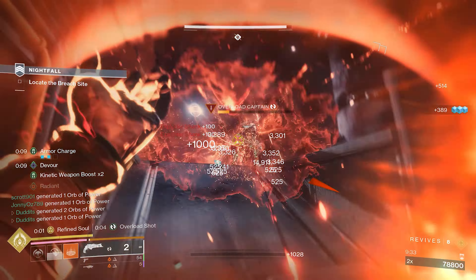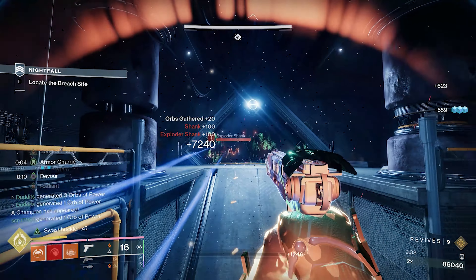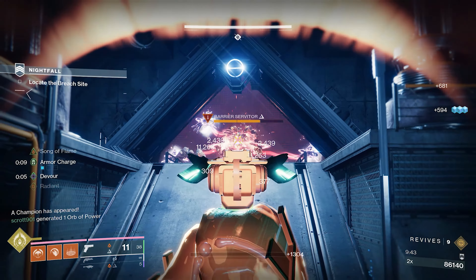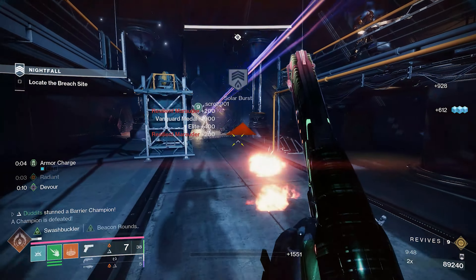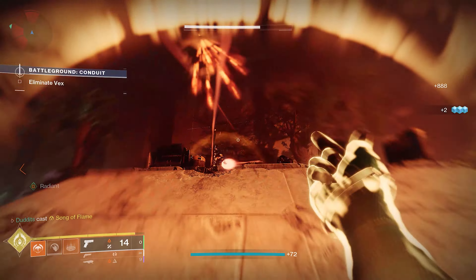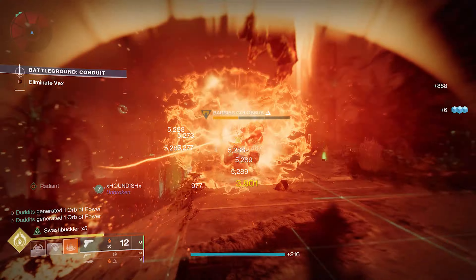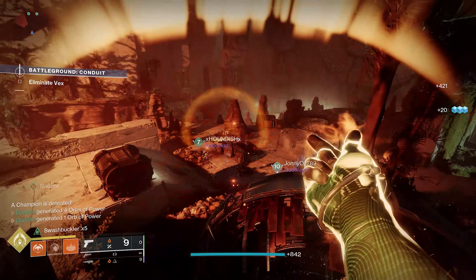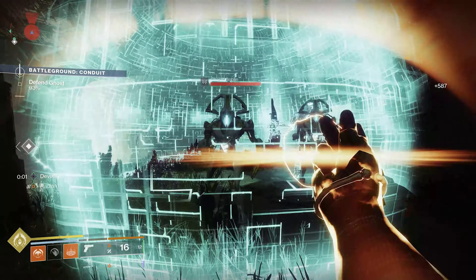There are other builds where swashbuckler will be really good — things like Liar's Handshake, Warlock, Hunter consecration, Titan builds, even Caliban's Hand. Swashbuckler is a definite must for me on this sidearm. It one-taps or two-taps quite a lot of decent enemies in the game. Also, Radiance provides anti-barrier, and as long as you take your unstoppable sidearm mod off, you'll have anti-barrier on this sidearm too.